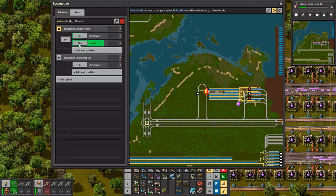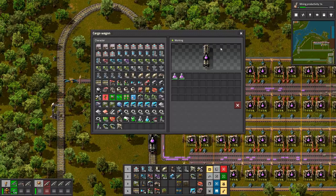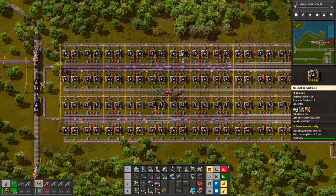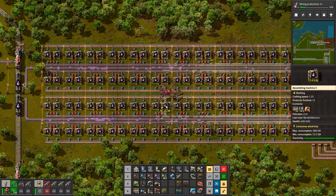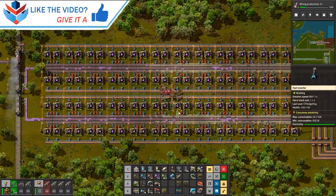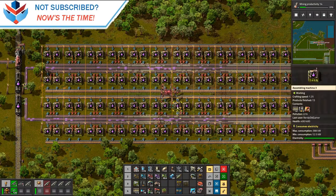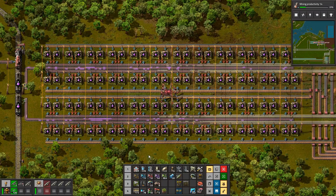We now have two trains on here. We have time past 60 seconds, or five seconds of inactivity on the pickup, and on the drop off we just have five seconds of inactivity. So they'll be picking up as many as they can and sending it back. I also upgraded all these factories — there are 96 factories or assemblers making our production science packs. They were assembly mark twos; now they're assembly mark threes.